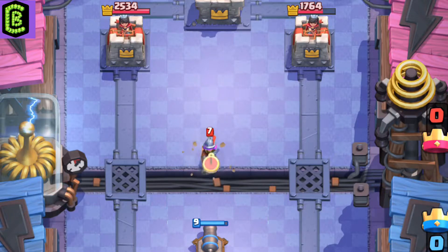The Musketeer's range is longer than the Cannon, so it can effectively snipe it without ever touching it.